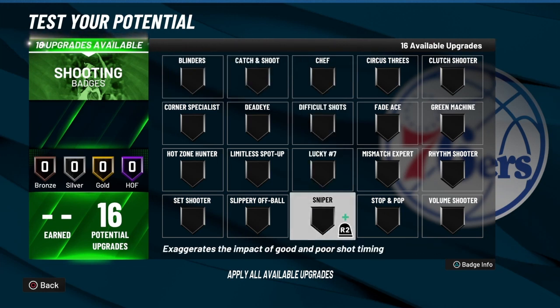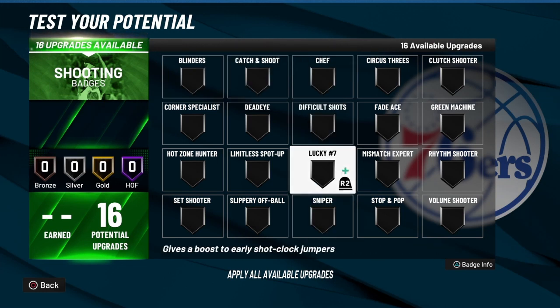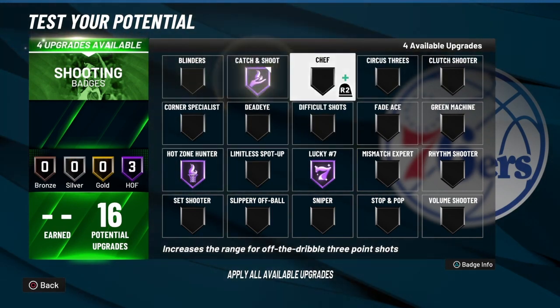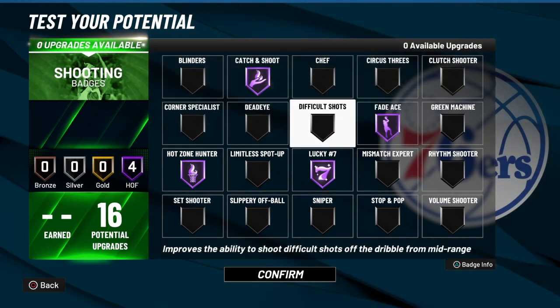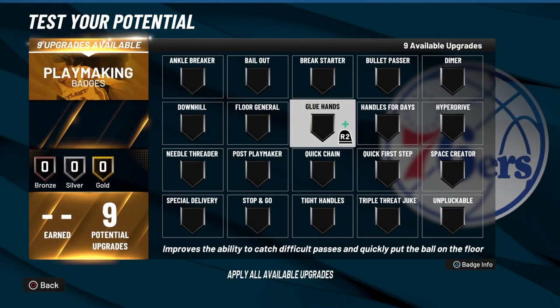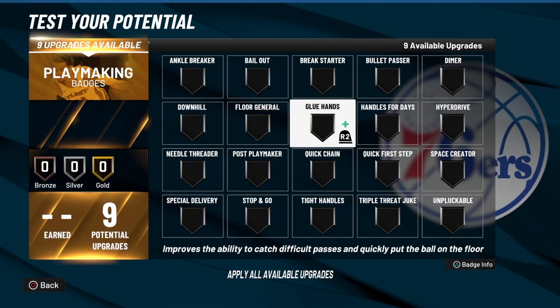We now have 16 badges placed. I'm going to show you guys how I set it up using real player percentage — I don't use the shot meter or shot timing. For shooting badges: Lucky Seven of course, Hot Zone Hunter, Catch and Shoot, and Fade Ace — I'm hitting with those shots, all of that is money.